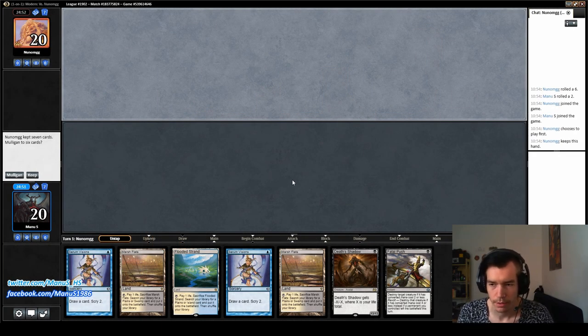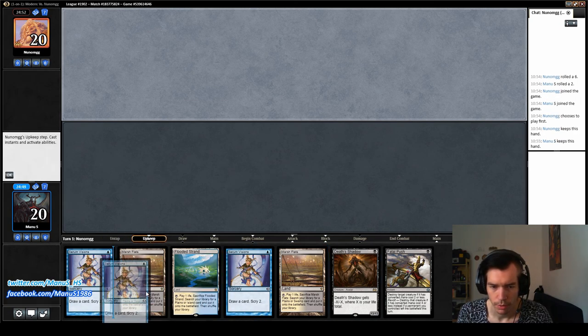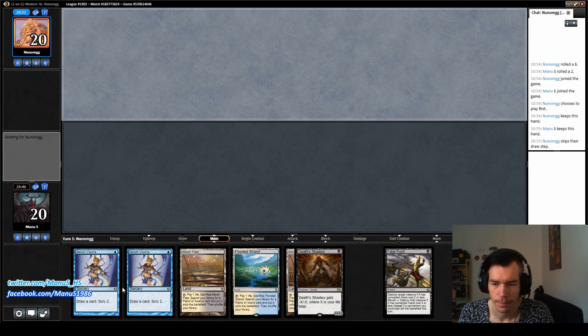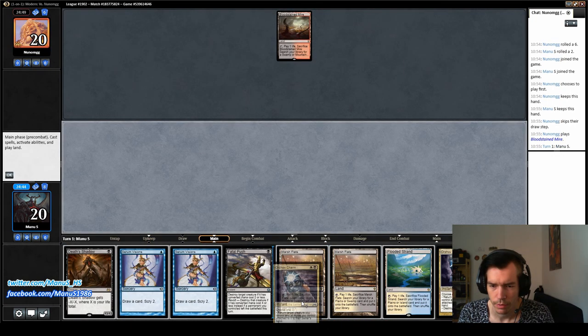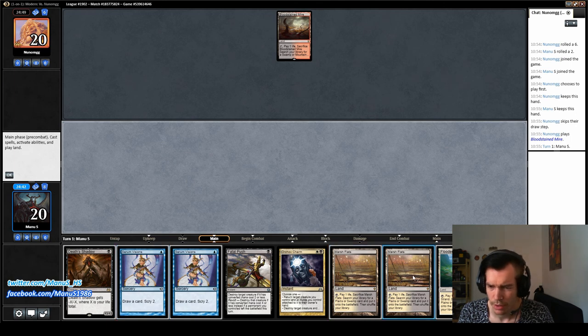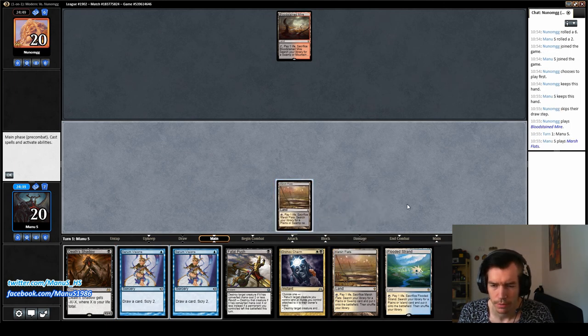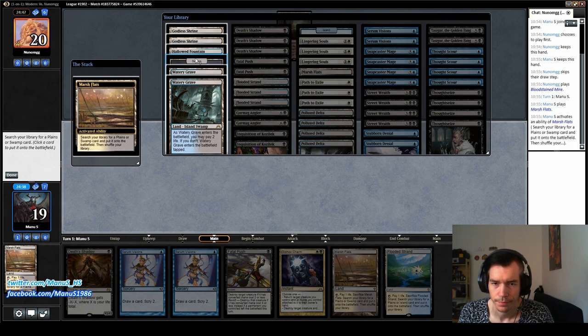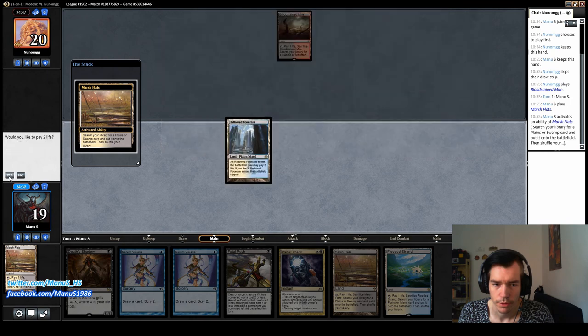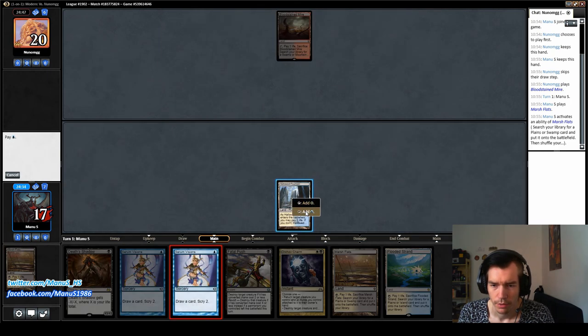Hello everybody! Welcome back to the second match. We are on the draw and we're going to keep — have a pretty nice hand. Some good mix of lands and business. Some Opt/zero visions early on, so I'll just go for Hallowed Fountain for a start and zero visions.